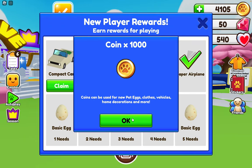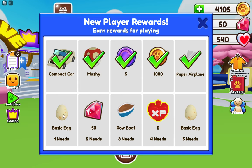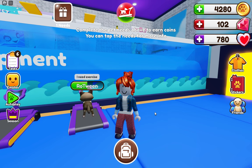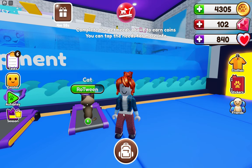I did some tasks and I'm getting all these rewards — mushroom, compact car, and more. I just need to do five more pet needs and then I'll show you the timer. After completing the tasks, here are all of the new player rewards. These are not coming back — once you've completed new player rewards, this won't pop up again. You get things like free petlings, petling coins, tokens, boats, a car, gems, and pretty much everything you'd use on a regular basis. It ends with a basic egg. And now you can see the daily playtime rewards.